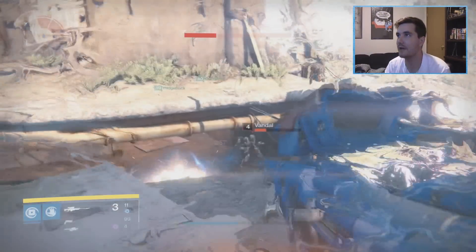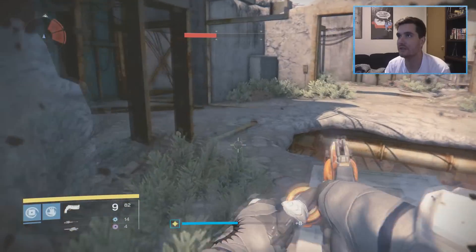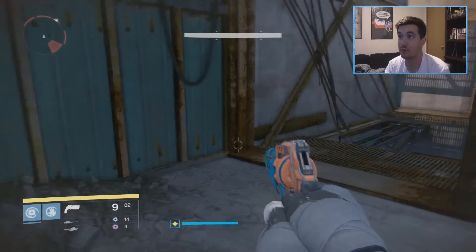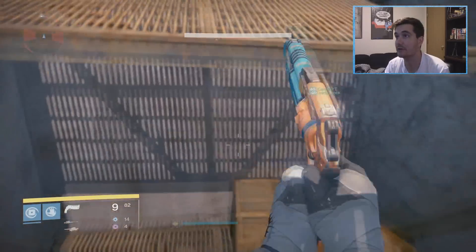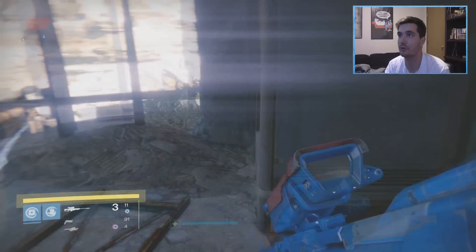What's up everyone? Thanks for checking out this video. In this one I'm going to be wall breaching into a vent I've always wondered what was inside. Back in the day I remember seeing this vent and I tried multiple different ways to get in it, and of course that was unsuccessful. Now there's a glitch to be able to wall breach into it with the warlock and that's what I'm going to be doing.